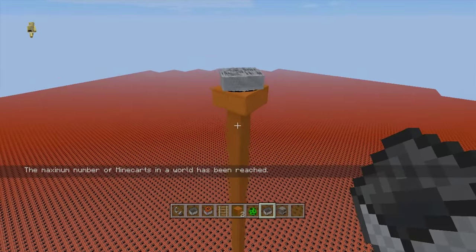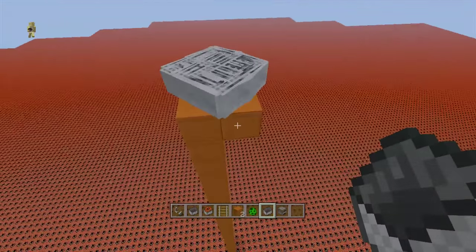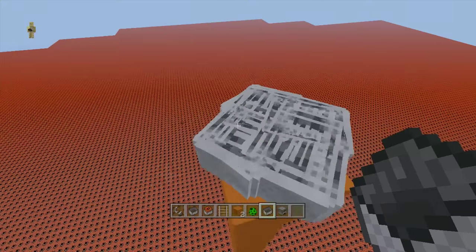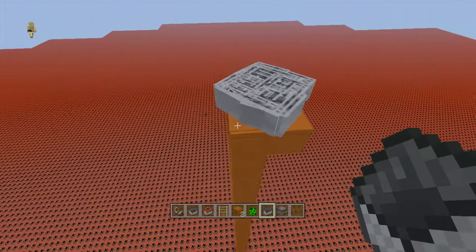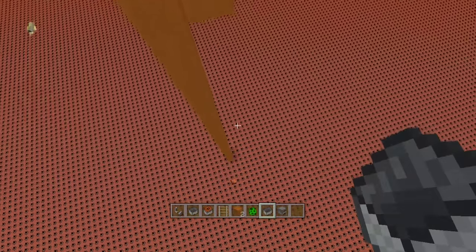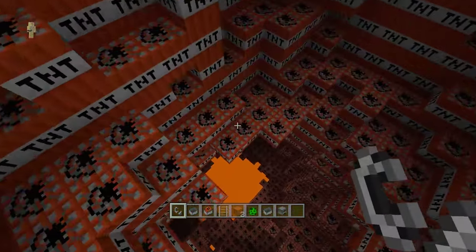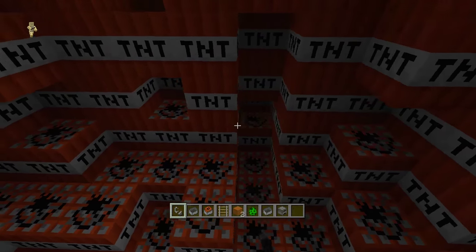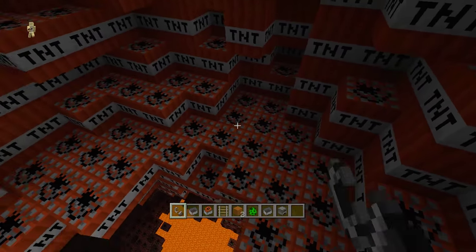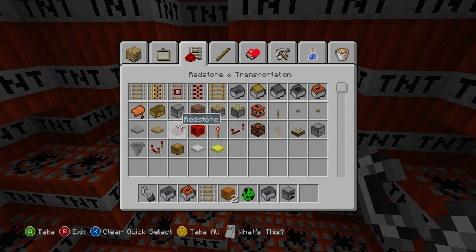We have reached the maximum number of minecarts in the world and they're all in this 2x2 space. The amusing thing is I used TNT minecarts the first time — you can use those sometimes, but they're very easy to accidentally explode and it took me 10 minutes to redo it. We've got all of them there. The collision detection for 200 minecarts — the game just doesn't even know what's going on. If we combine this with our massive TNT setup, you can imagine it's going to get quite a bit worse. So let's set off some of this TNT down here.